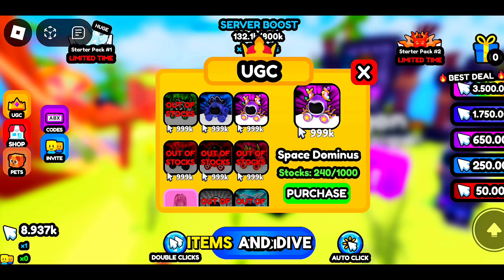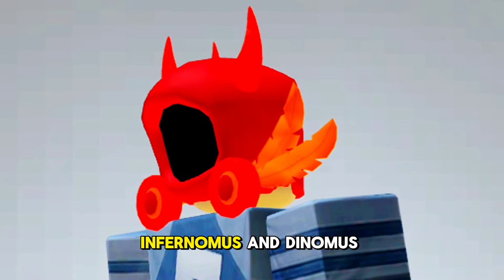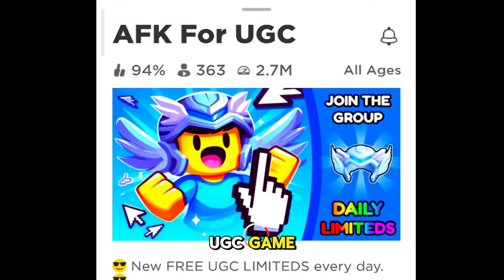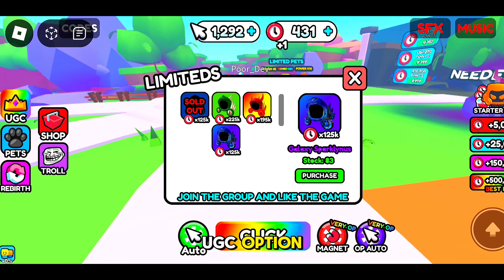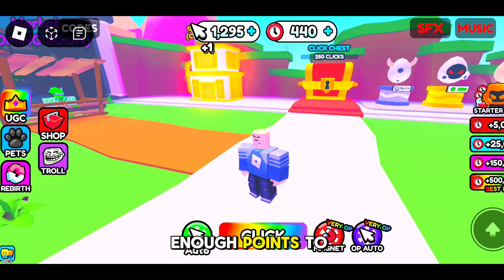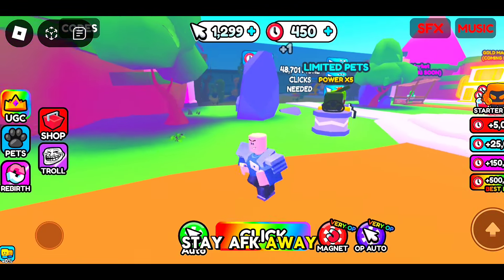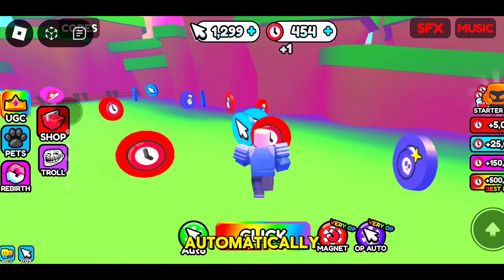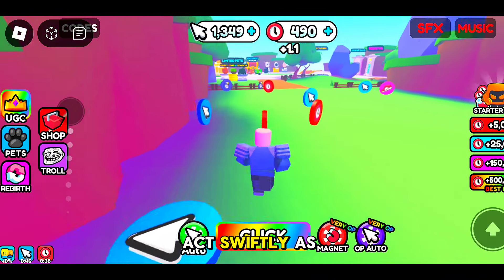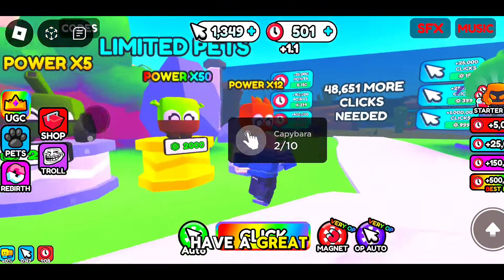Once you've gathered enough clicks, redeem your free items. To acquire the Galaxy Sparkliness Dominus, Infernomus, and Dynomus Dominus, head over to the AFX for UGC game. Once inside, click on the UGC option. Here you'll find these three Dominus available for free, but you'll need enough points to redeem them. Earning points is straightforward — stay AFK to collect points automatically. Additionally, you can unlock another area that grants even more points. Act swiftly, as this opportunity is limited. Don't miss out, and most importantly, have a great time.